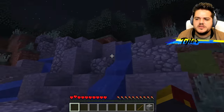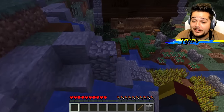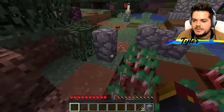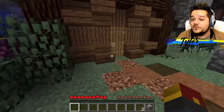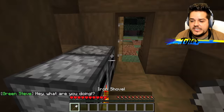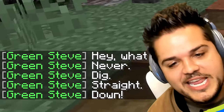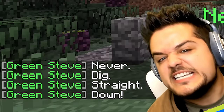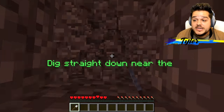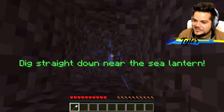Maybe up here in the ravine area, the nice waterfall zone? Well, not in the waterfall area, but look — a third chest! And it's got what we need — yes, the stick! Now we have everything we need to make this shovel and get to digging straight down, which everyone knows is very dangerous but very fun. Stick, stick, cobblestone — excellent, we got an iron shovel. Green Steve says 'hey what are you doing' — I'm coming for you, we're gonna dig straight down even though you just told us not to.